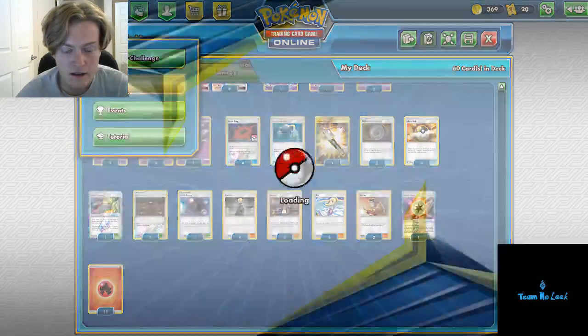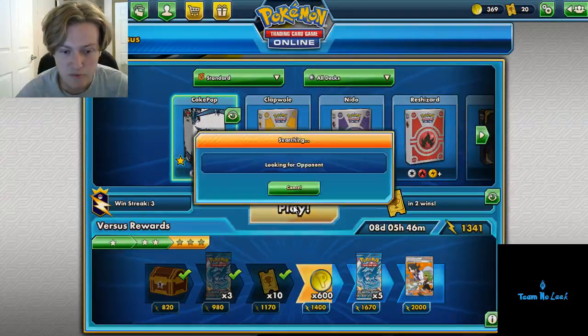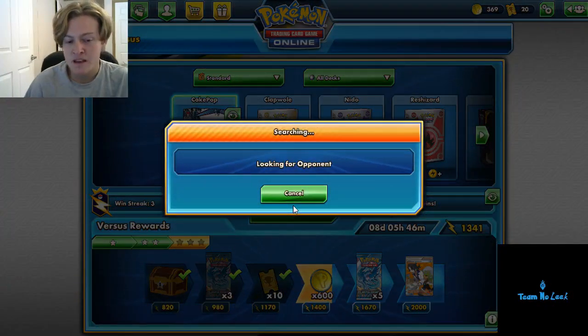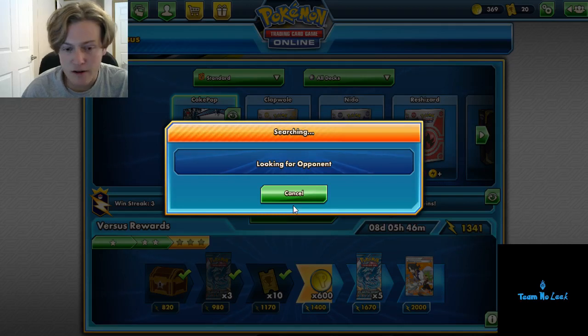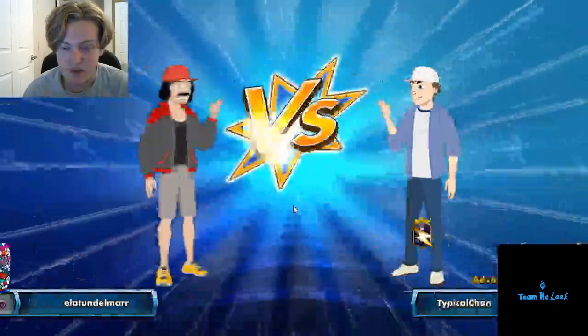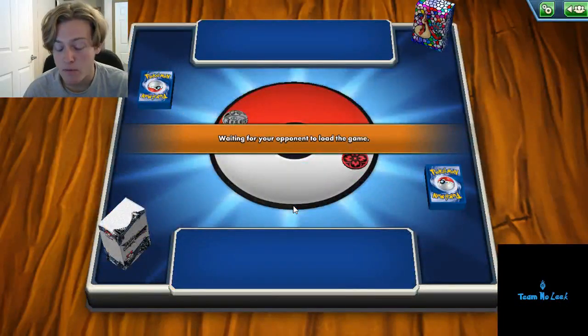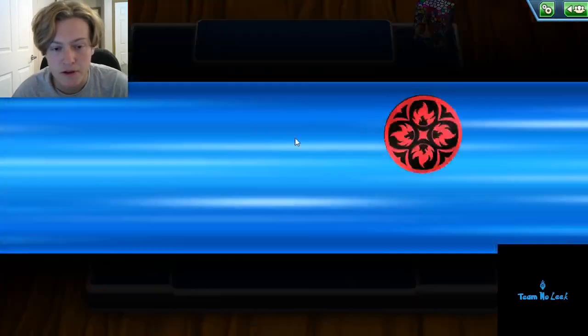Pretty simple list, pretty simple deck. We'll just go ahead and run some quick games with it, see if we can have success with Blacephalon GX. The main draw to this deck right now is definitely its positive Reshizard matchup. That's kind of how it came out of nowhere, beating a ton of Reshizards to make it to the finals, and eventually beating one in the finals to take the championship. So if you run into quite a bit of Reshizard at a cup or a regional, you could have a ton of success with the deck.